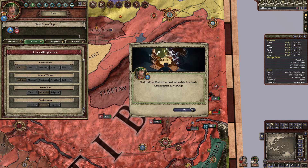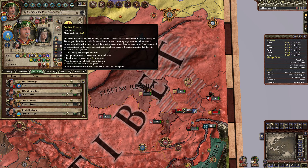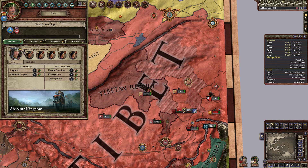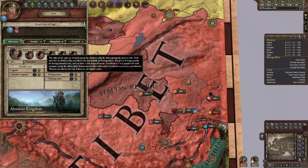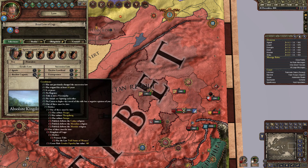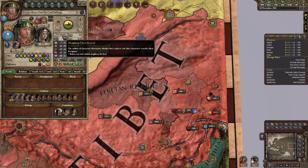Inheritance: we can do either primogeniture or ultimogeniture. Because of our religion, it doesn't really matter which one — we can designate any valid offspring as heir. Since we are under agnatic-cognatic gavelkind, we can select any of our male children to inherit. And we can even go absolute-cognatic! Our culture allows us to — wow, that's impressive! I did not anticipate that!